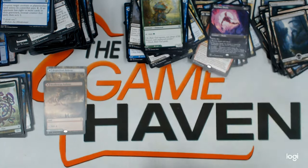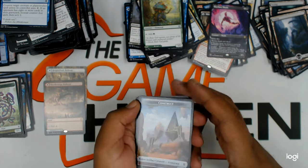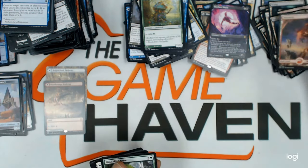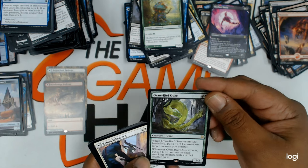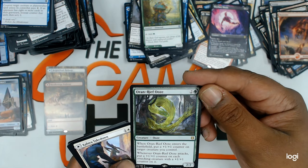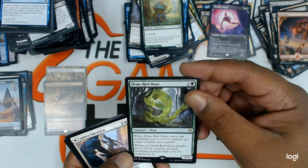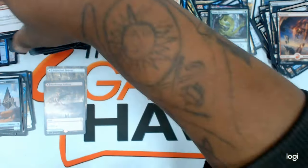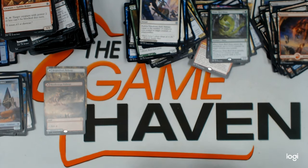That's pretty sweet. Construct token. Full art basic mountain. And the Akoum Reef Ooze — that's a nice ooze. Uncommons.